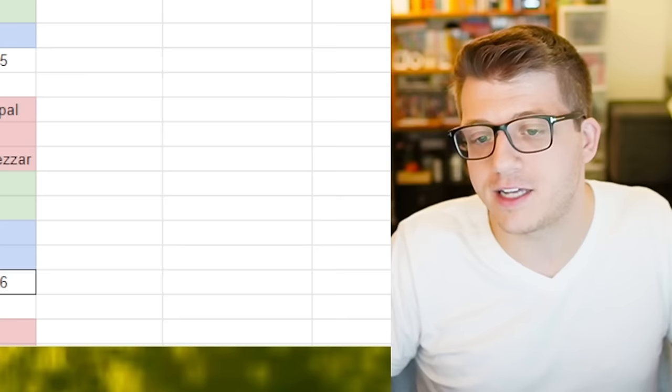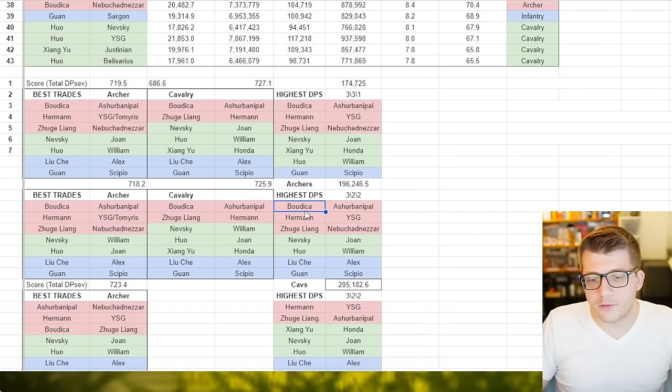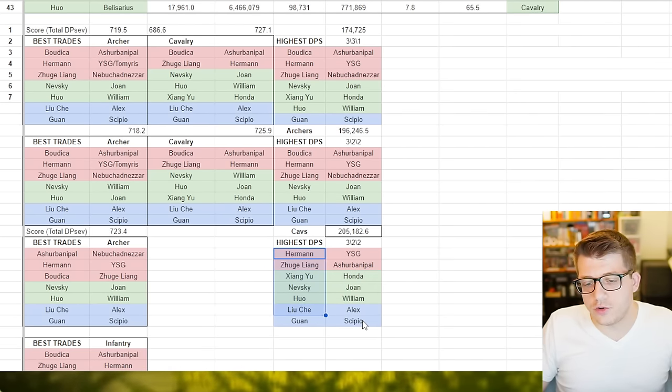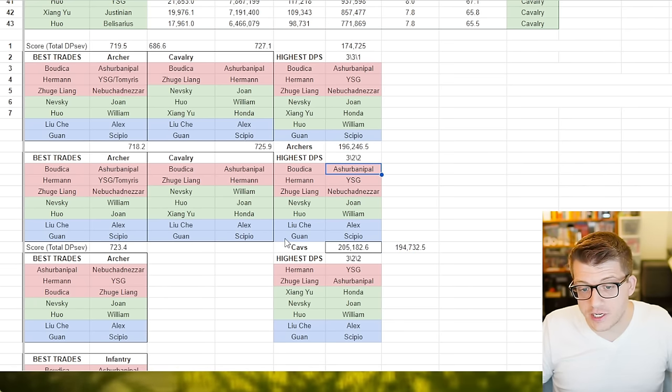If you care about damage per second rather than trades, I tested a few configurations: a three-three-one setup gets 174,000 DPS; a three archer, two infantry configuration gets 196K; and two archers, three cav, two infantry gets 205,000 DPS — the highest on paper. The risky archer marches there are Zhuge Liang Ashurbanipal and Herman with YSG. If you replace YSG with Tamiris, you get 194,000 DPS — still very close and possibly safer if you're swarming targets. But the highest on paper doesn't necessarily mean it's the law of the land.